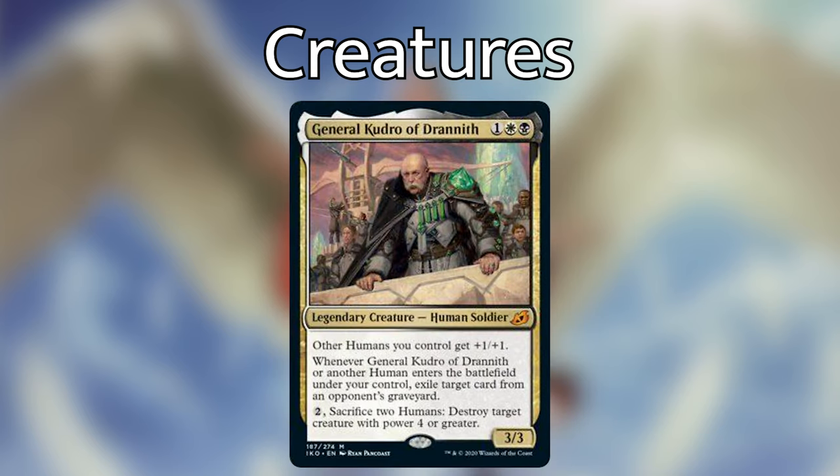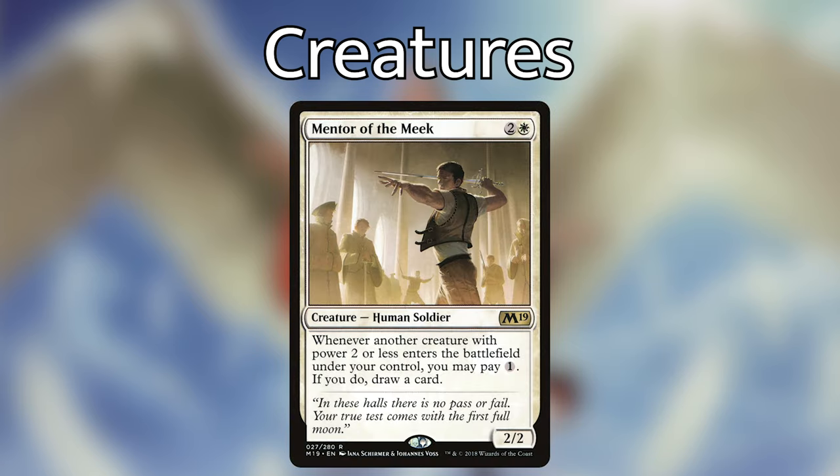General Kudro of Drannith from the new Ikoria set — one white, black for a 3/3 legendary Human. Other Humans you control get +1/+1, and whenever General Kudro or another Human enters the battlefield under your control, exile target card from an opponent's graveyard. Then for two generic mana, we can sacrifice two Humans to destroy target creature with power four or greater. This gives us flexibility — we can use our Human tokens to remove big creatures that get in our way.